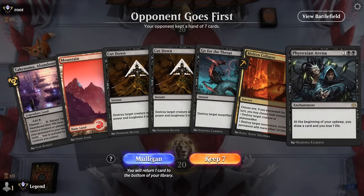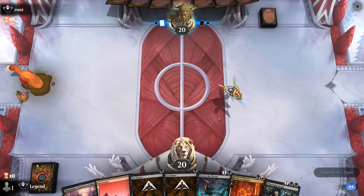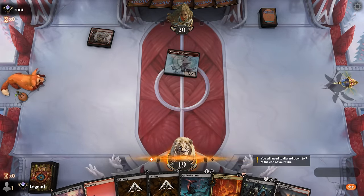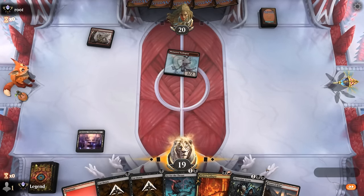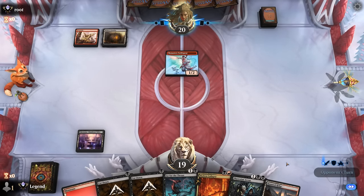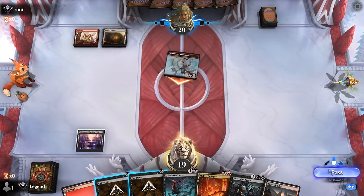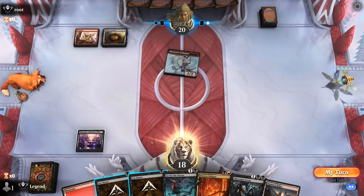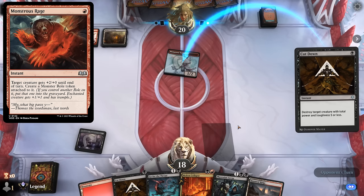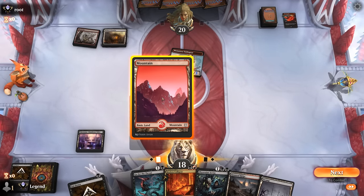Game 2 — we're on the draw with a hand that's all spot removal, hoping to find a second black source for Phyrexian Arena. Facing a red aggro deck, not the best matchup for Arena, but at least our removal is quite useful. We wait on Cut Down — have to be careful our opponent can't enable prowess twice to get the Swiss Spear out of range. We take the one damage. They go for a pump spell; we can Cut Down in response. End of turn, we still go for it. They have a Monstrous Rage in second main — at least we didn't take five damage. Now we've got a variety of answers lined up.